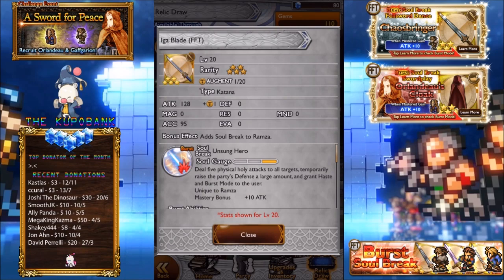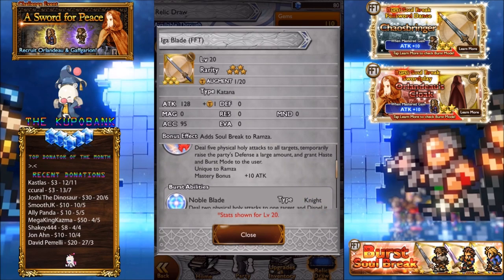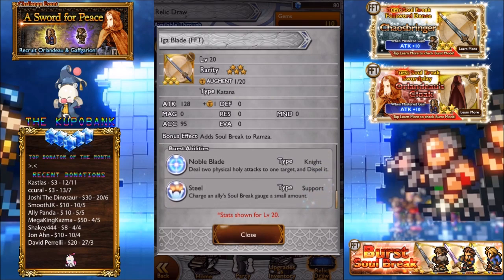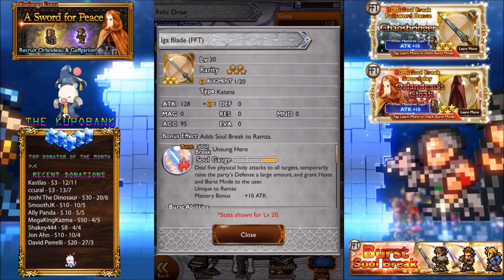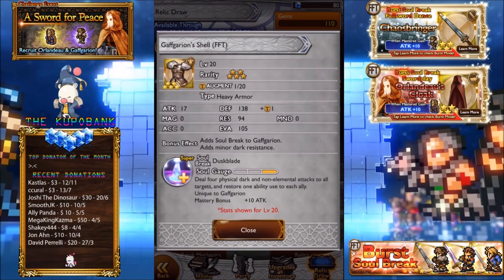Aiga Blade — this one has come up for I think the third or fourth time. 128 attack. Deal five physical holy attacks to all targets, temporarily raise the party's defense a large amount and grant haste and burst mode to the user. Best abilities: deal two physical holy attacks to one target, dispel — so banishing times two — and steal, charge allies' soul break gauge a small amount. With all the super soul breaks that Ramza has I don't really see myself using this, unless you're going really offensive. But there's not much use for the buffing effects otherwise.